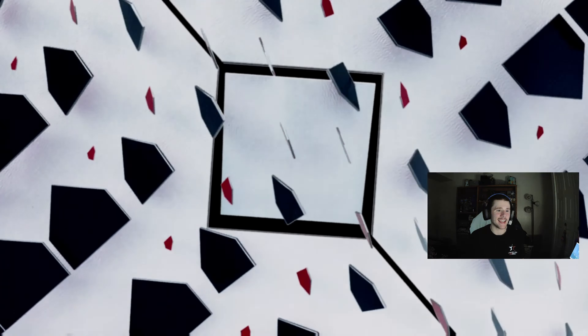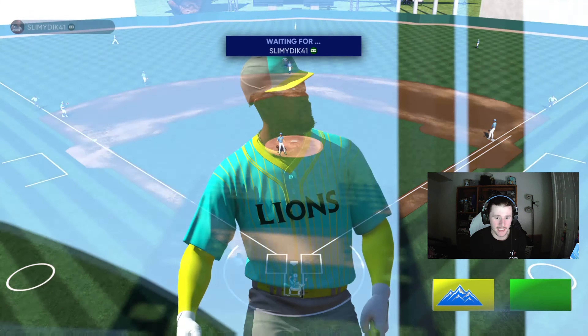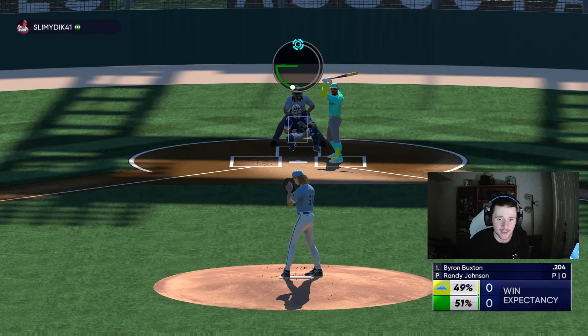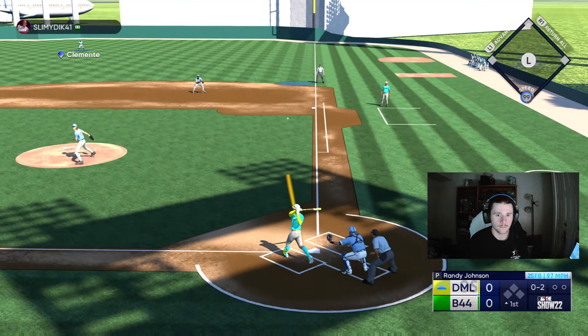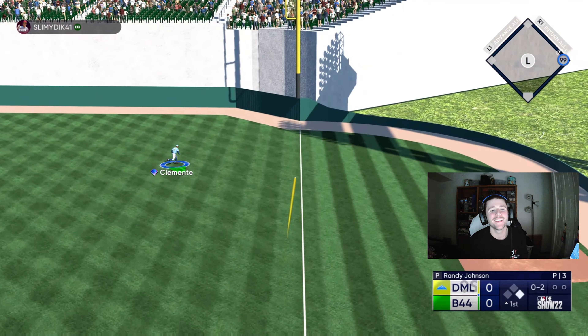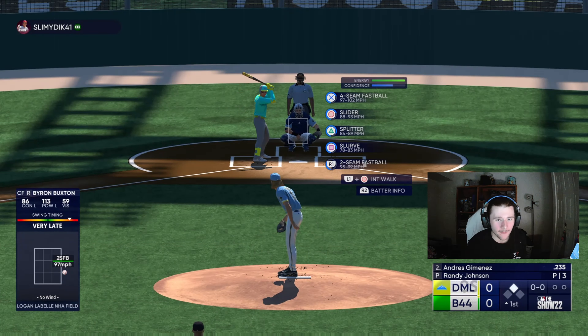We are going to be facing Zack Greinke here today, and we are the home team, which means we are using a custom stadium. This is going to be interesting, especially now that we are playing this on PS5. That's 99 speed getting a bloop base hit. That's how we're getting Randy Johnson's debut started here, really?